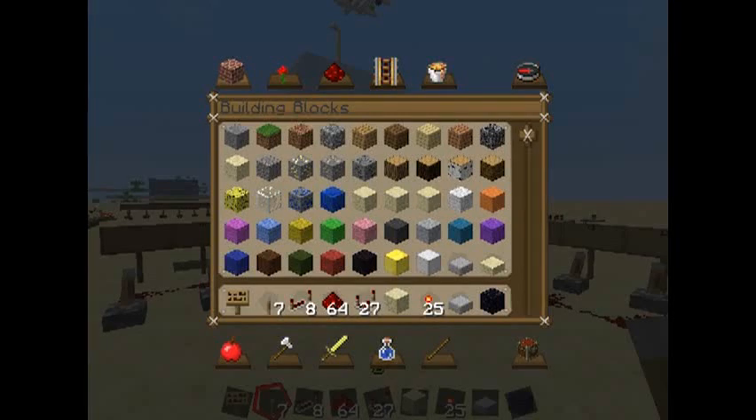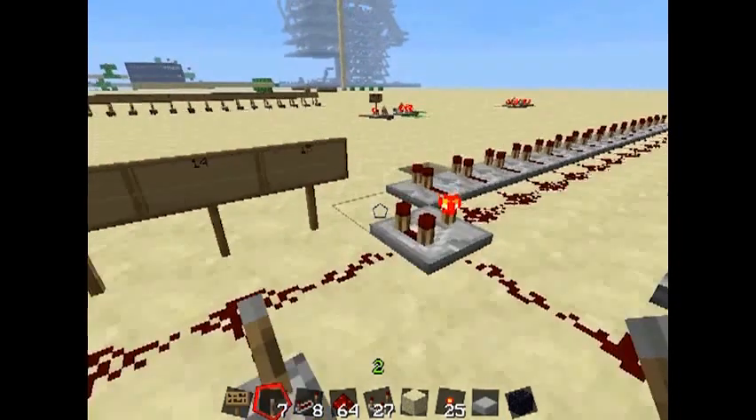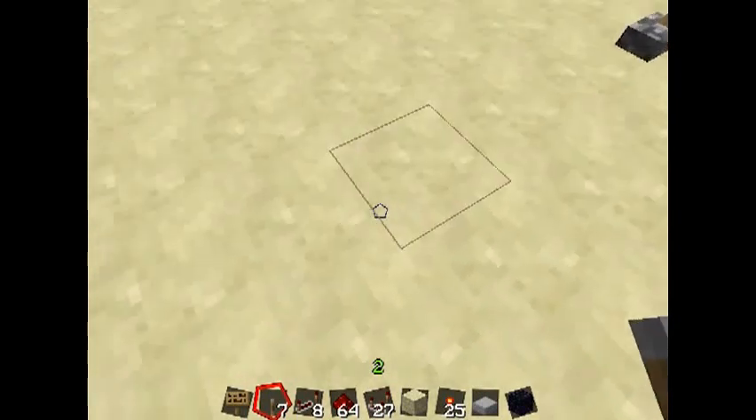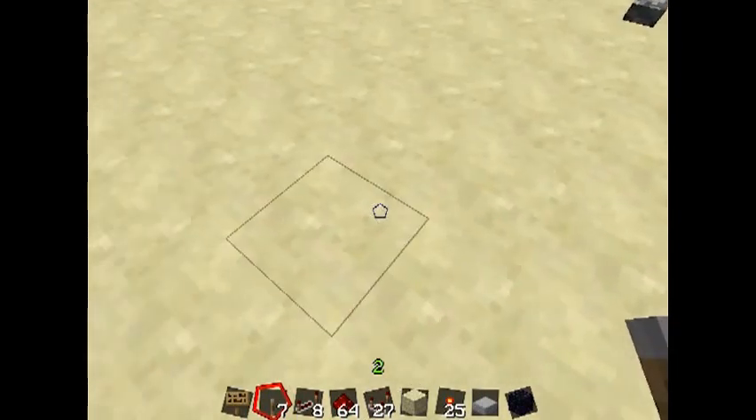Hello everyone, welcome to the Redstone Workshop. This is your host Dan. Today we're going to be talking about Comparators. This was added to the game about a couple of months ago at this point, and it's currently late April in 2013.